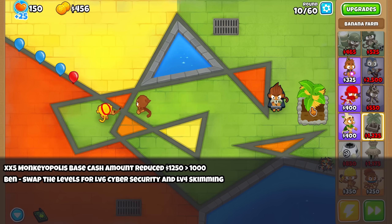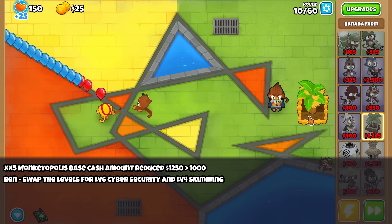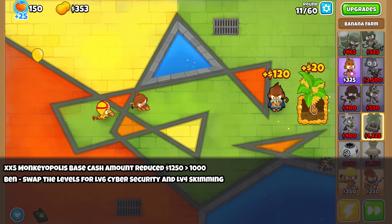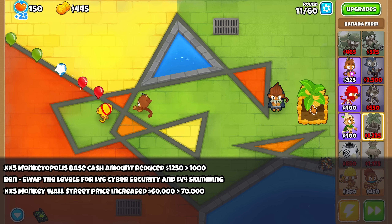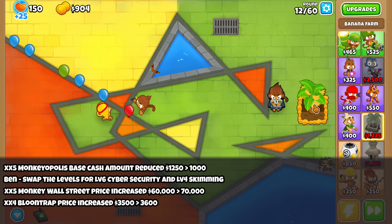Ben now starts gaining money from skimming, which is him giving you $1 per bloon spawned, at level 6 instead of level 4. And the Monkeywall Street costs $10k more than previously, and the Bloontrap costs $100 more.